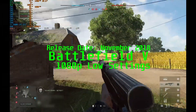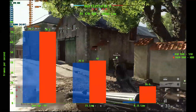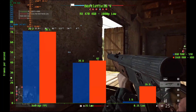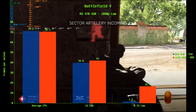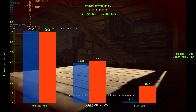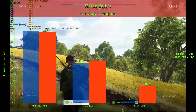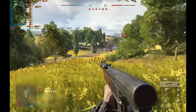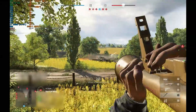Battlefield 5 is another title where additional memory benefits us more than fast storage. The average frame rate is nearly a frame higher for the SSD at 71.2 FPS, while 16GB of RAM gives 70.5 FPS — within a margin of error. At the 1% low, 16GB of RAM takes the lead with 42 FPS compared to 39.8 FPS for the SSD. At the 0.1% low, the 16GB scores 16.6 FPS compared to the SSD's 1.6 FPS. You're going to see stutter playing Battlefield 5 with only 8GB of RAM, and an SSD won't help. Another win for extra memory.